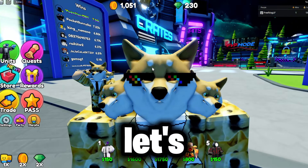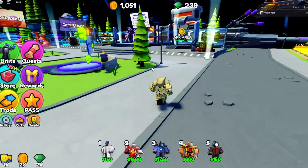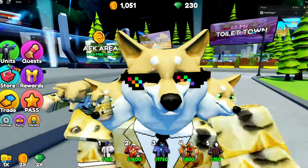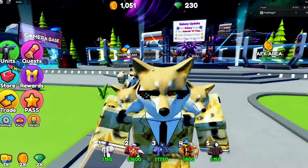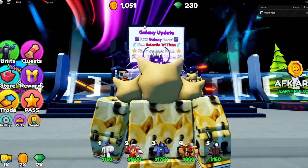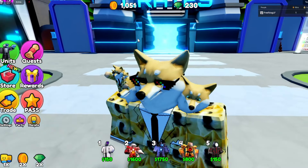Anyway, let's get on with the video. If you're new or old to the game, this game has a bunch of codes — three of which were just released in the most recent update, the new galaxy update, where they dropped a bunch of codes.